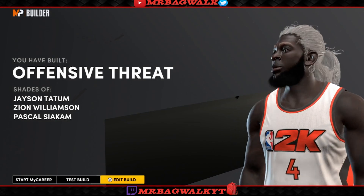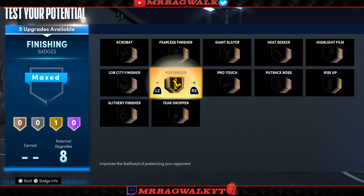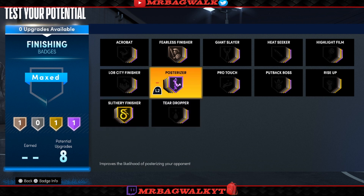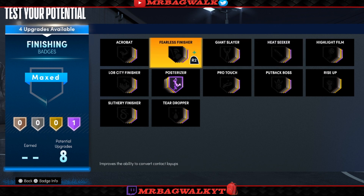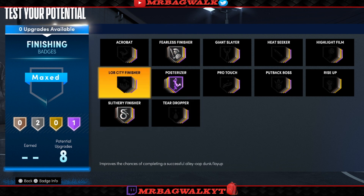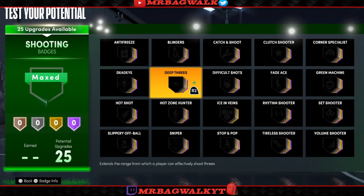This is how you get the 6'7" Offensive Threat build. Most people have names like glass cleaning shot creator or scoring machine — I've seen a lot of different names but not really offensive threats unless it's a really small guard. For the badges I run: usually Hall of Fame Posterizer, then probably bronze Fearless Finisher and gold Slithery. Or you could do Hall of Fame Posterizer or Hall of Fame Heat Seeker with bronze Fearless Finisher — I'm not sure because some people think it's like Relentless Finisher.